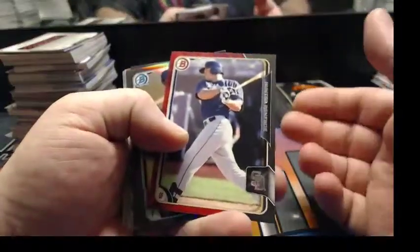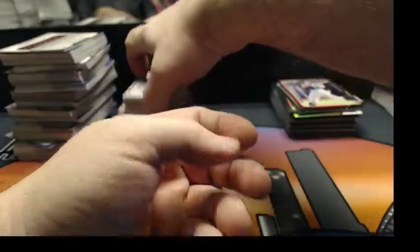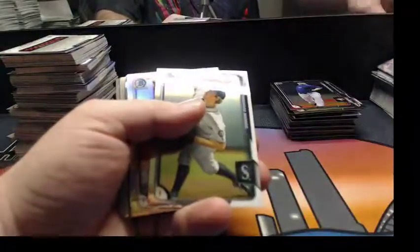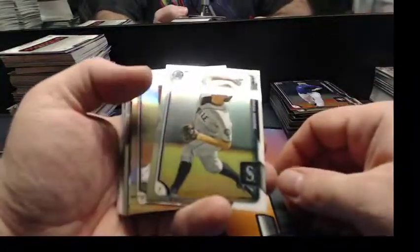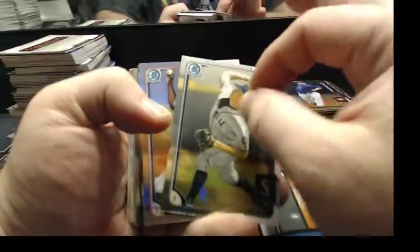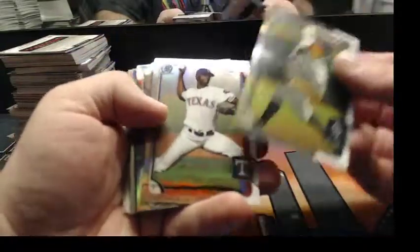And we've got two more autos. More black and red paper, black refractors. Yes, they 100% are gradable — clean corners, clean edges. I've yet to see one with surface scratches like a lot of Bowman cards get from being on top of each other. I've not seen the surface issues at all.